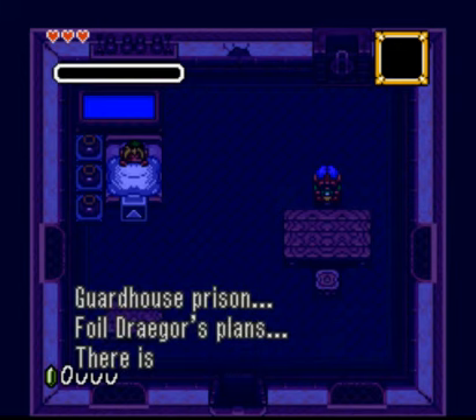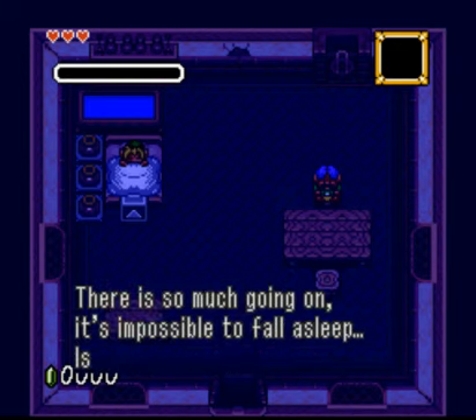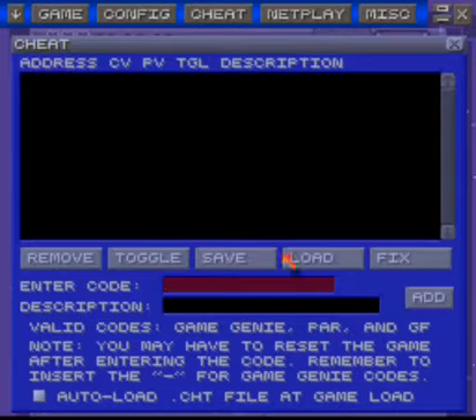So let's just start from the beginning and go right through this. While we're going through this, a bit of advice: save states will be your best friend, so use them — or rather, overuse them. As the game goes on, I'll give you more advice.